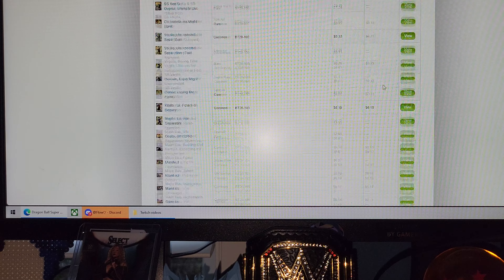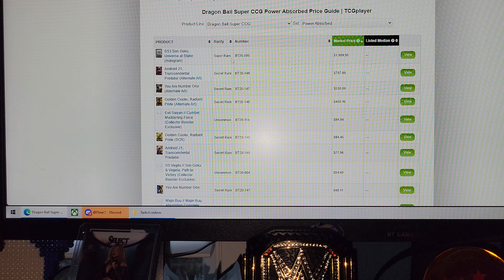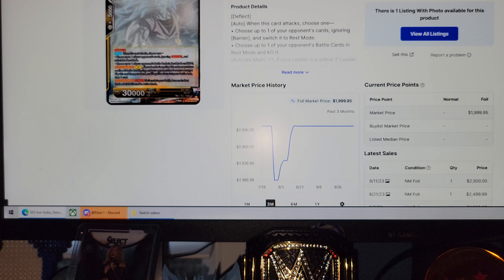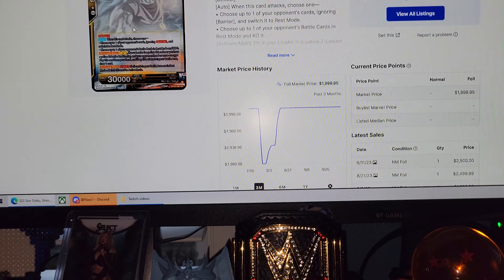All right, here's that list. The main one we were looking for was this one right here. Obviously, if you know TCG, this is what I used to look up cards, or eBay. So this was well in the main hits. Was that Goku right there? But anyway, that was pretty much it. So if you want to look up the list, you can go ahead. Deuces for now.